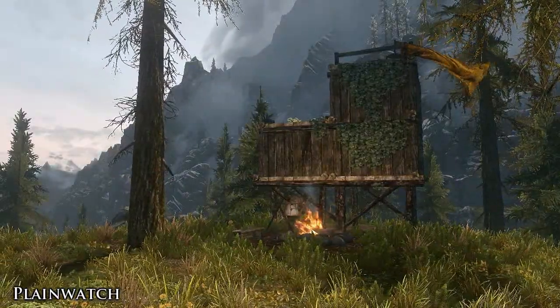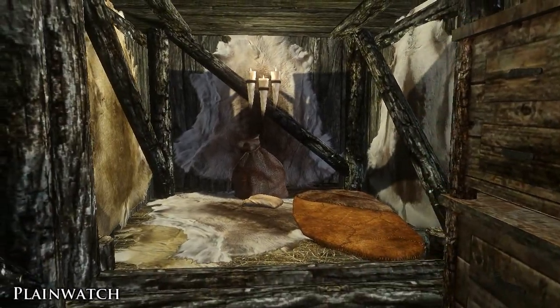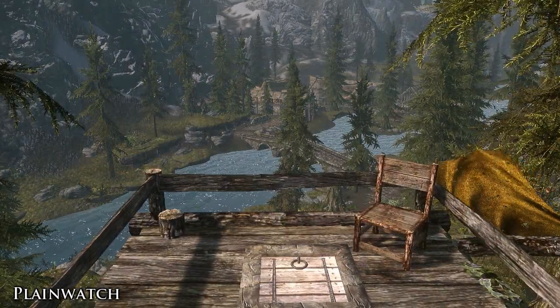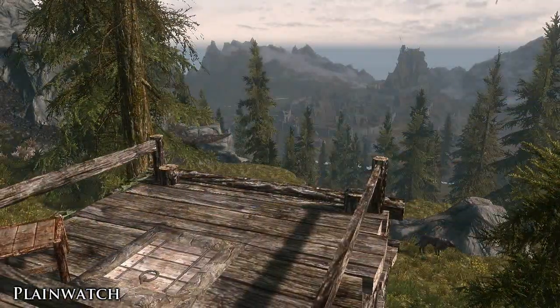One of our favourites is called Plane Watch, which can be found just to the north of Riverwood. It's a small watchtower built by the Imperials to keep an eye on both Riverwood and Whiterun. Inside there's a bedroll and some basic storage, and on the roof you have an amazing view of both towns.